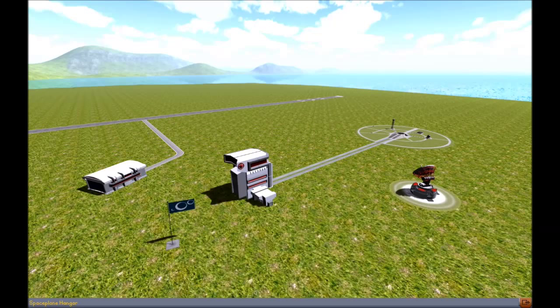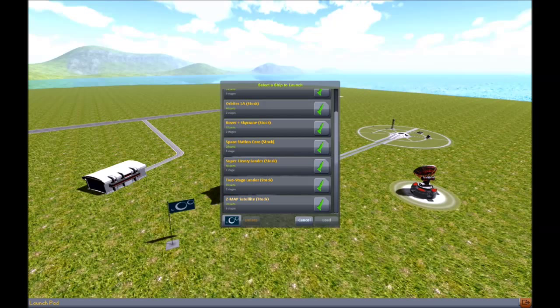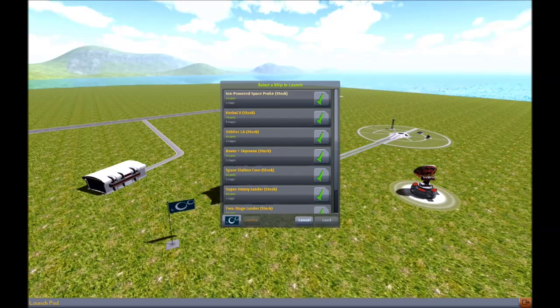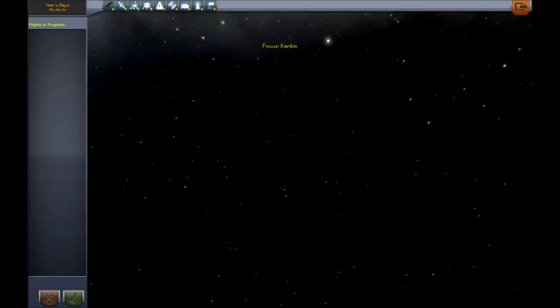Now, looking at what we've got here — we have a space plane hangar, vehicle assembly building, launch pad with a couple things already stocked. I don't want to mess with those, that's not fun.